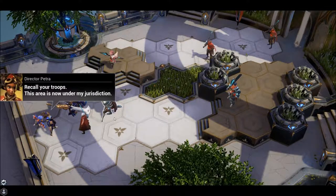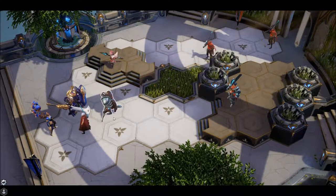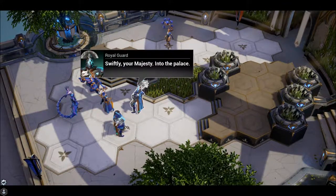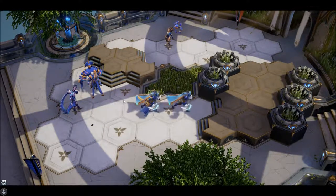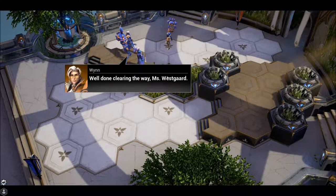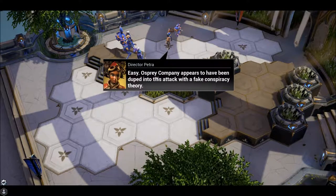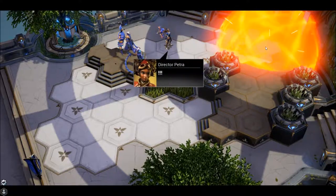The player surrenders in-game. Dialogue: 'Recall your troops, this area is now under my jurisdiction.' The queen is guided to safety. Post-battle: 'I owe you my life, we will speak when this is over.' A character notes that Osprey company was duped with a fake conspiracy theory and the queen is safe.